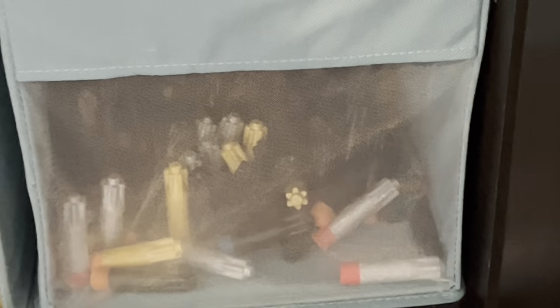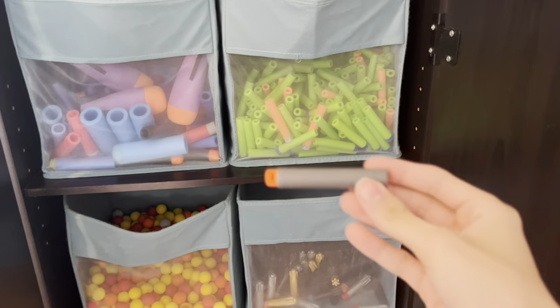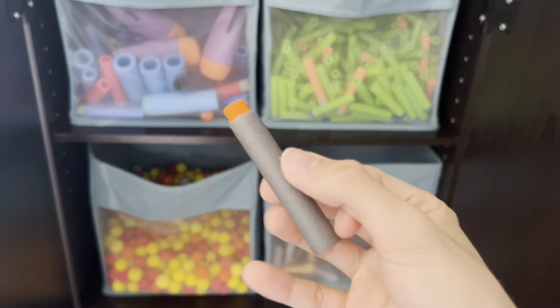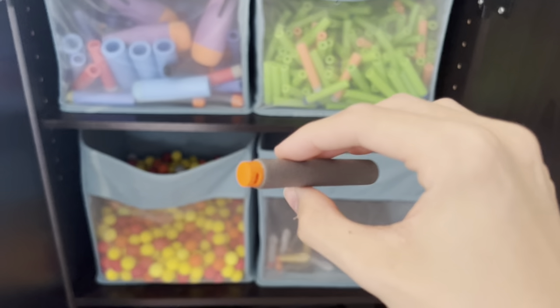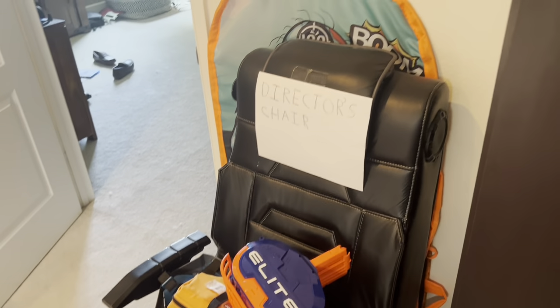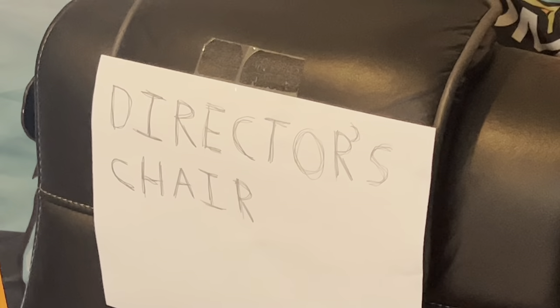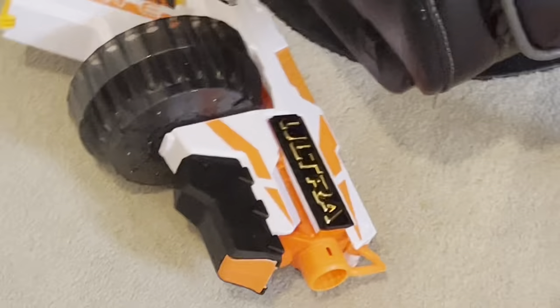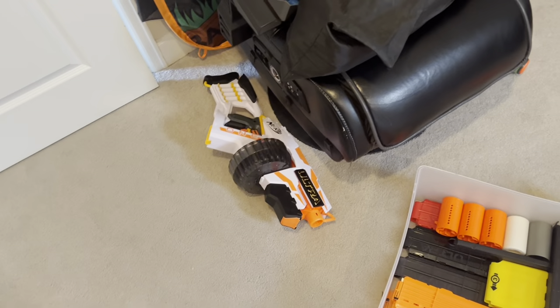I really need to get more Ultra Accustrikes. Also, if I were to replace full lengths I'd want to replace them with these — they're basically full-length versions of the Dart Zone Ember darts, so if anybody knows where to buy them, please let me know. That's basically it for this cabinet. We also have a gaming chair I used once as a funny gag, the corpse of the zombie target behind it, and the Ultra One on the floor because I don't know where else to put it right now.